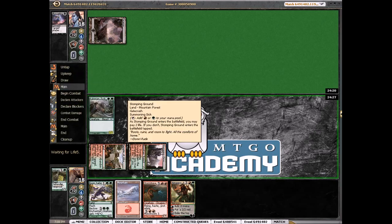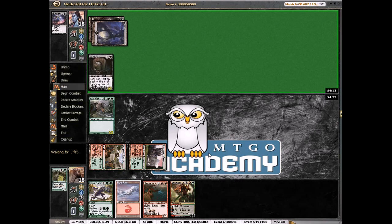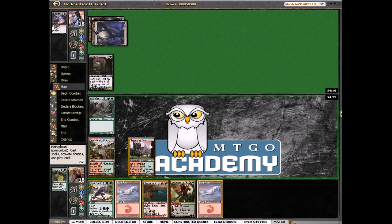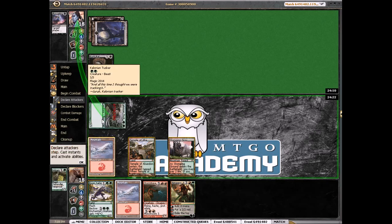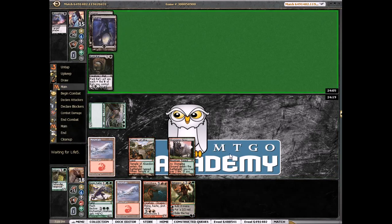He plays a Devour Flesh — they usually play lots of Devour Fleshes now in mono black decks. Or just Pack Rat — that's pretty good. Drew fourth land. We're going to attack into his Pack Rat — we're just going to try to race because we don't have a Mizzium Mortars, so Pack Rat's going to get out of hand pretty quickly. He knows I have the Boon Satyr — let's see what he does.